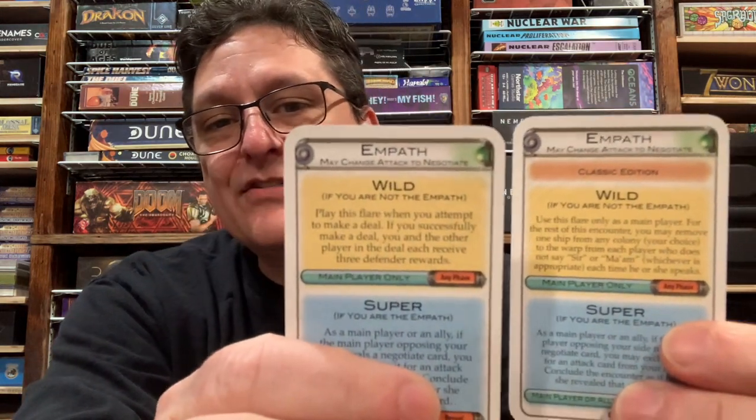The classic wild Empath: use this flare only as a main player. For the rest of this encounter, you may remove one ship from any colony of your choice to the warp from each player who does not say 'sir' or 'ma'am' — whichever is appropriate — each time they speak. That one's a bit silly. In this day and age it's probably not adequate given how much more can be going on and which is appropriate. That's not really why this card has two versions though — I think it was just the pure silliness of having people say 'yes sir, no ma'am' under penalty of losing a ship, and Kevin was not terribly keen on the original effect.